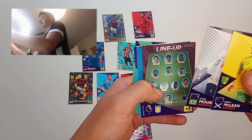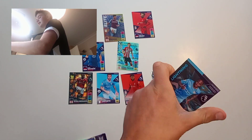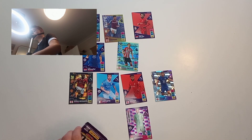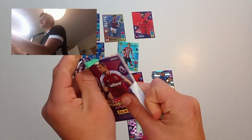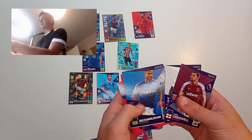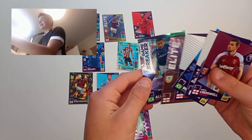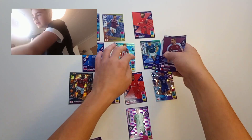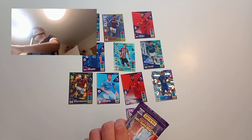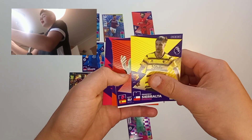Pack ten: we get a Kenny McLean, a Lucas Moura, a Mason Holgate, and then — yes, he's going straight in — Raheem Sterling, lightning card! All we need now is a midfielder. Pack eleven has Aaron Cresswell — a defender — and Missa Sissoko. We also get Richarlison, Shackleton, Ben Mee, and Allan. We're going to go with Allan — I would say he's a bit better than Missa Sissoko.